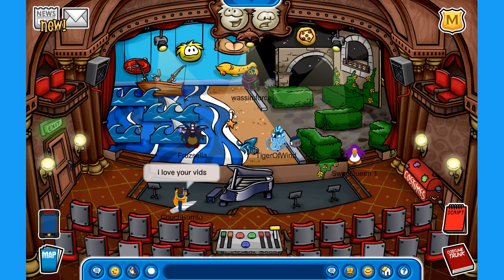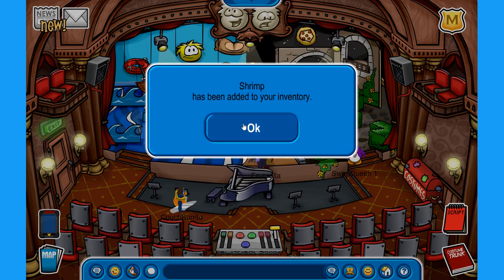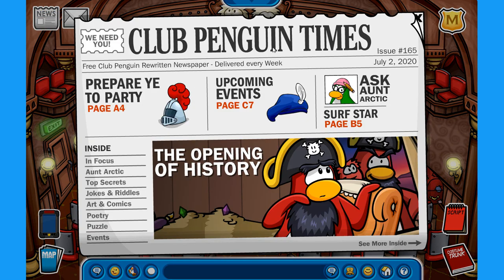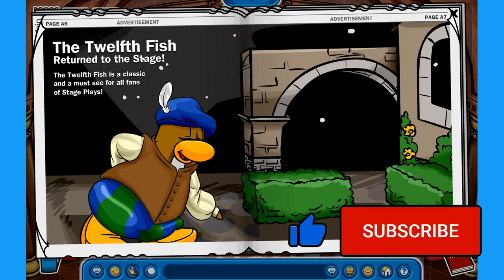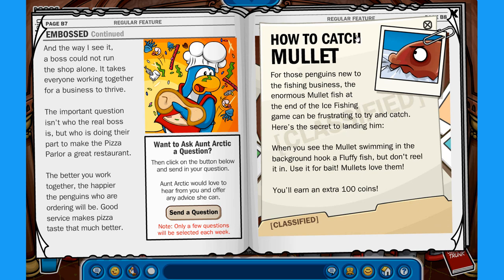If you go towards the little shrimp over here you can find and pick up the new Shrimp Pin — grab it while it's still available. There is also a new newspaper to check out: the Club Penguin Times released July 2nd, 2020. It covers 'Prepare Ye to Party,' upcoming events, Ask Antarctic, and the opening of history. One article talks about Rockhopper bringing a magical book to the island.